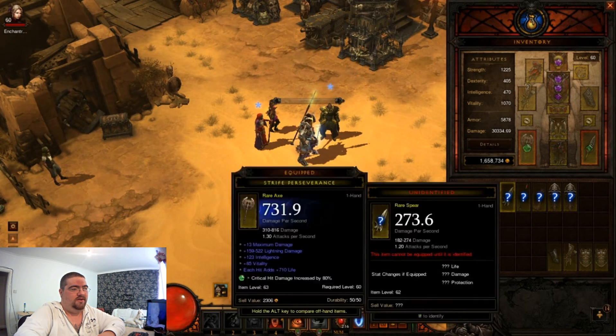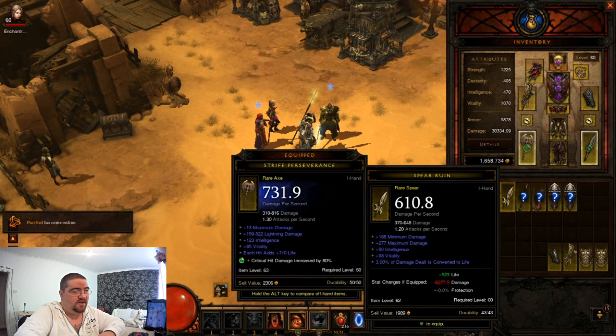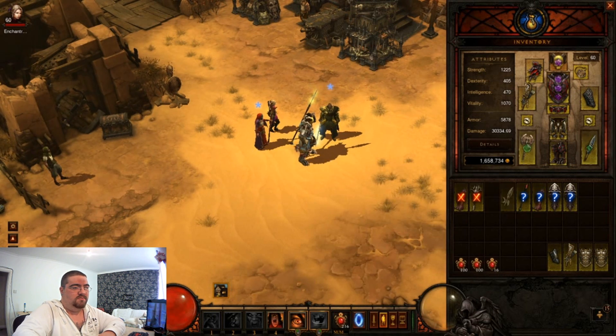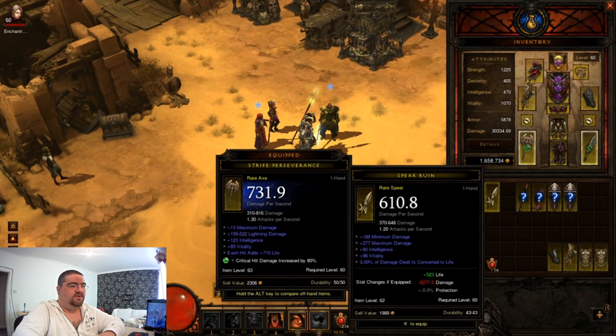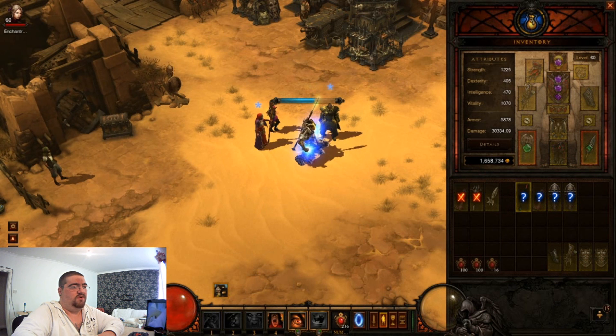Not going to bother with that bow either. It's not a bad spear but bad DPS, no life on hit, no strength - so that's pretty useless. It has got damage converted to life, but with the scaling of Inferno the actual amount you need to be able to survive is shockingly high.